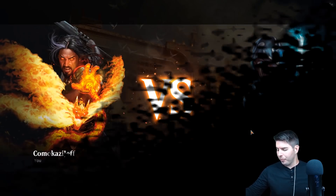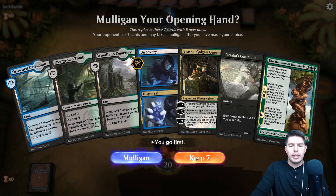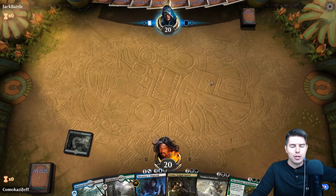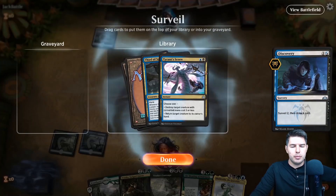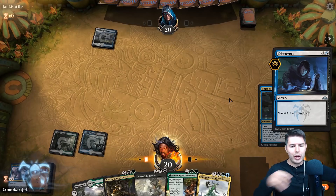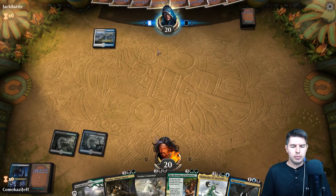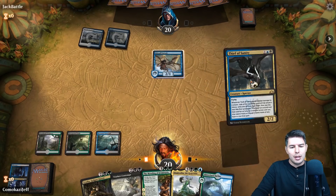Up against Jack Battle — bring it on Jack! I'm going to keep this hand. We have some removal — it's a little interesting, we'd like ramp, but we have the lands we need, Discovery for turn two, and our Moldrotha, so we're happy. Tyrant's Scorn might not be worthwhile here, but Thief of Sanity will be great for turn three. That's just off Meandering River. Let's see what they're playing — this could be a flyers deck, which would be annoying since Thief of Sanity is a lot worse against flyers.